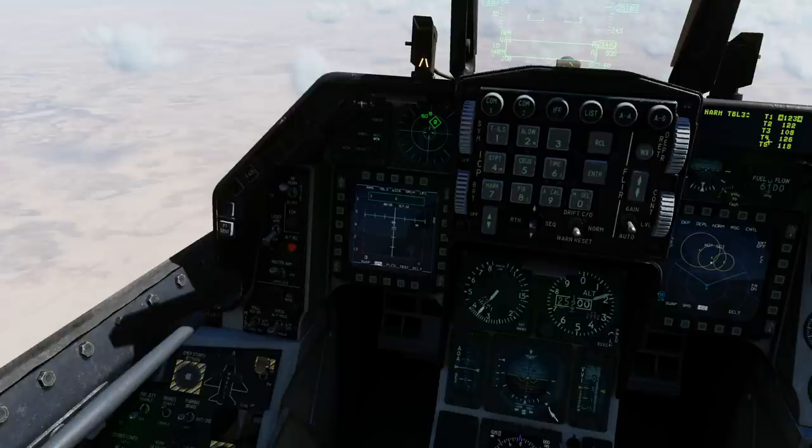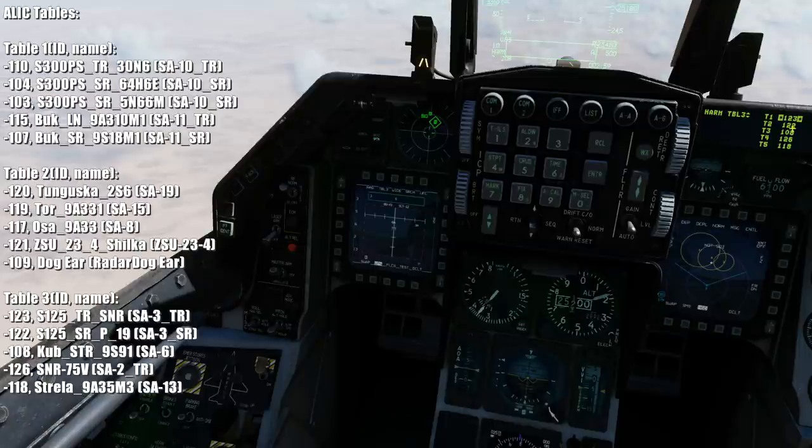The table has types one to five, and a three-digit code which corresponds to which emitter. A list of emitters will show on screen and will also be in the video description. I want to change emitter type four and five to the Snow Drift and to the other SA-11 emitter. So dobber down to there, I'm then going to type in the first emitter we want, which is 115, enter, dobber down, and we're going to go 107, enter.